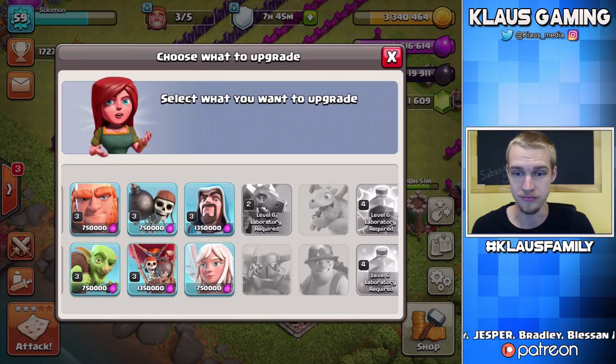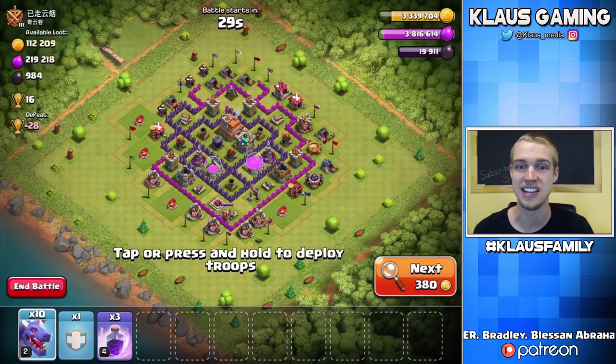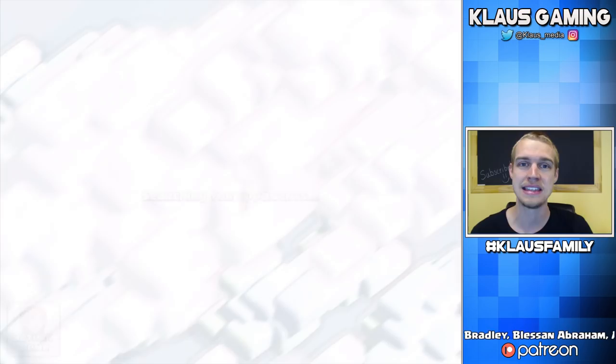We're in a great place. Let's use our second Dragon attack — we only need 100 Dark Elixir, so I might as well look for something with a ton of Gold, kind of like the previous attack. I'll be right back once I find the perfect base, and you and I are going to destroy it together.